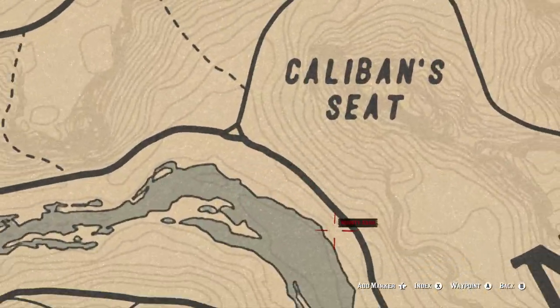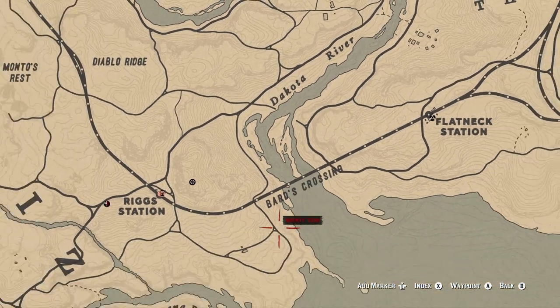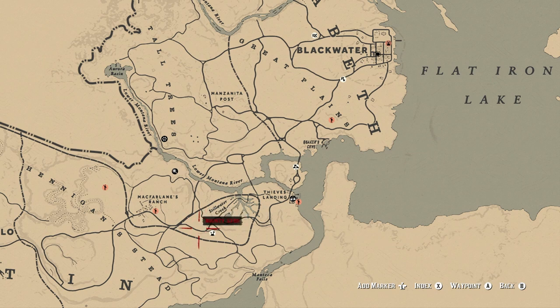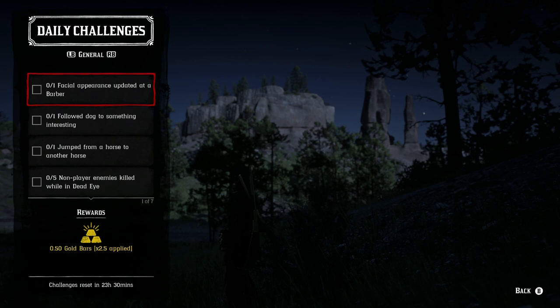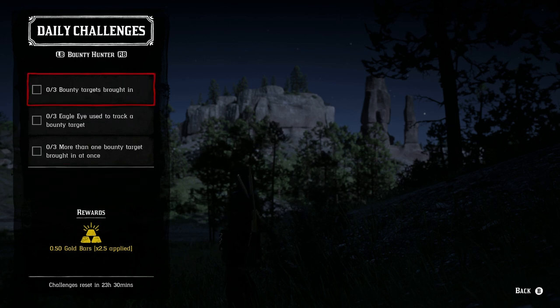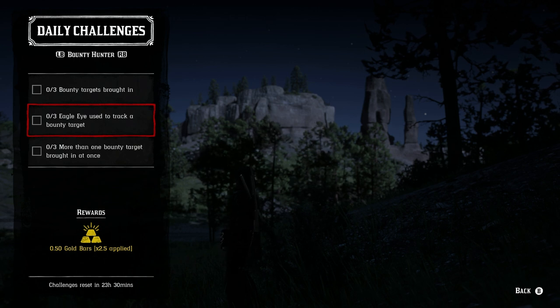The dog is right here at this intersection, and there's a gang ambush there too. There's also one at this river crossing, and one by McFarlane's Ranch at this location. The next and last general daily challenge is Visit Fort Mercer, which is down in the New Austin area just south of Armadillo. For the bounty hunter role: three bounty targets brought in from anywhere. Three Eagle Eye uses to track a bounty target — the best way is to get the yellow-area clues and use Eagle Eye to track them like you would an animal.